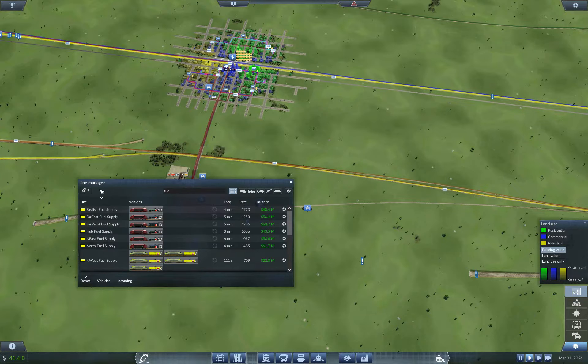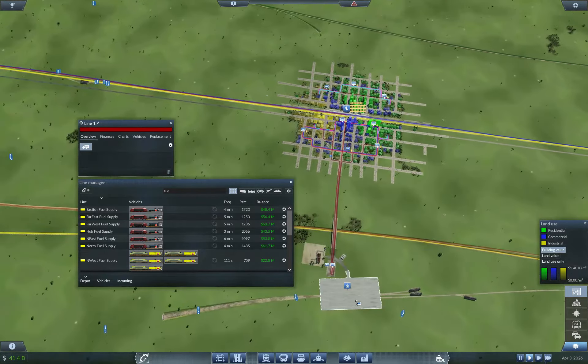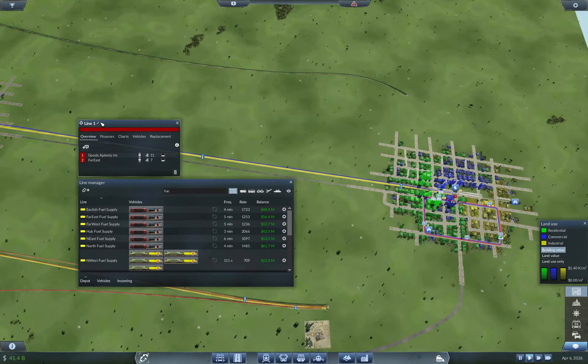Which we can then set up a new line for. And I'm going to use red again. So that's going to go into there. And this is Far East goods. Okay, so that'll share. But the other one is going to be not used as much, because it's like fuel. So I'm not too worried about it.